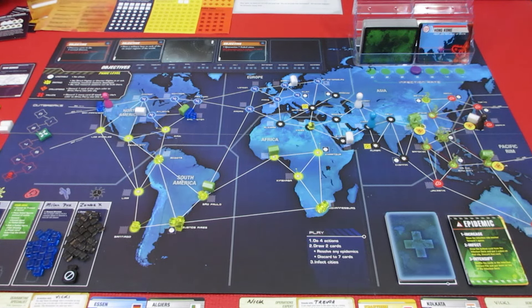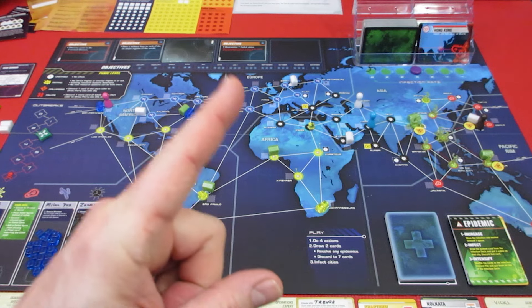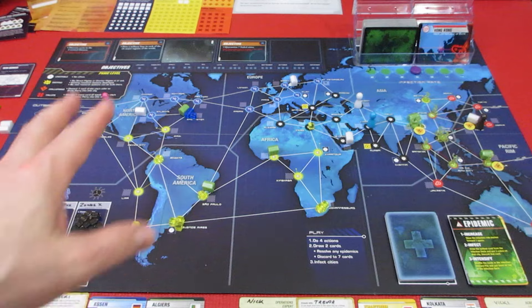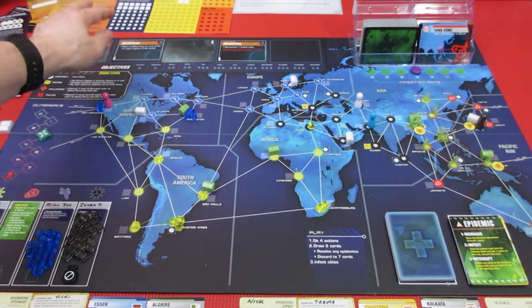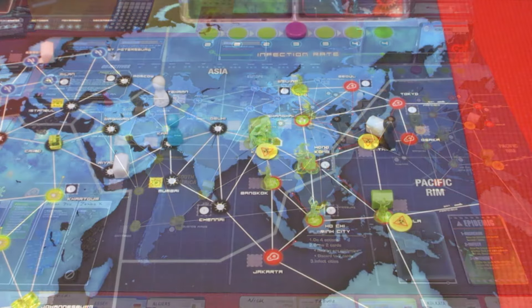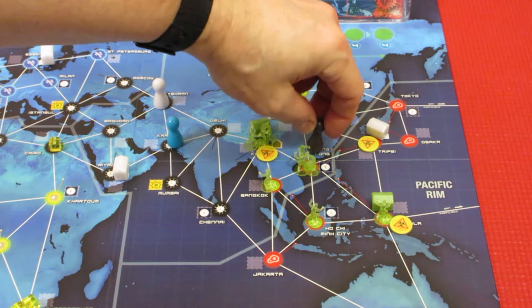Over we go now to Nick! We've got five military bases built! If Nick builds one more military base, then we have our second of three objectives completed. But we MUST cure all three diseases - that's mandatory! Let's figure out what we're gonna do with Nick. The problem with Nick is we really need to quarantine Hong Kong - we have to! It's an absolute hotbed of disaster!